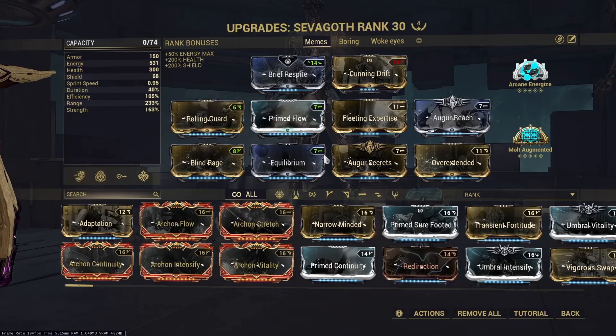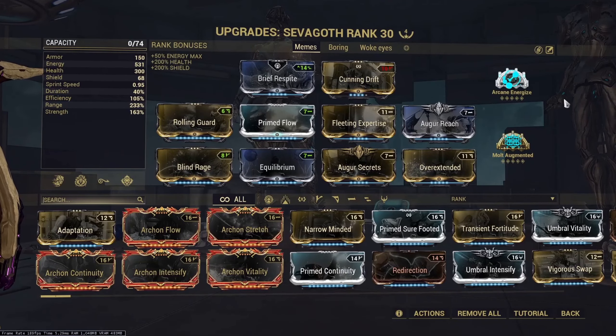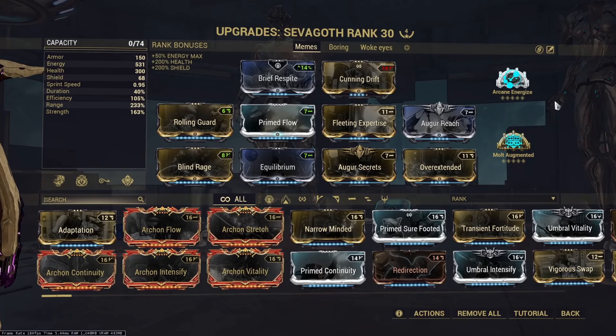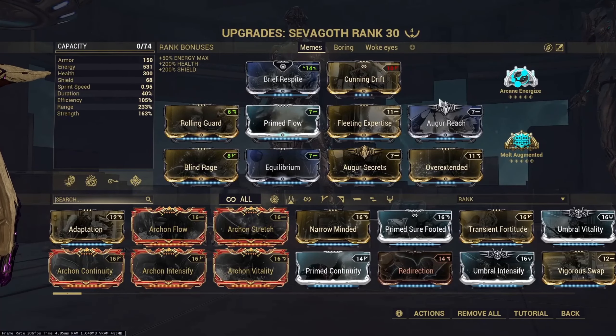That's why 2-1 combo builds on Sevagoth are kind of just forever going to be whatever. The only way to make them work is if the host bug ever gets fixed and you run a bunch of Archon Shards. But that's way too much investment for something that's honestly pretty mediocre either way.